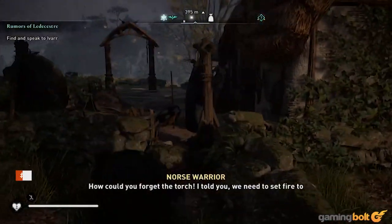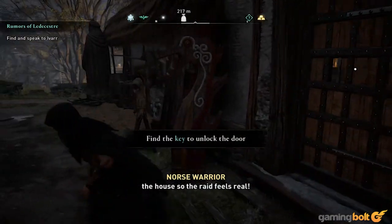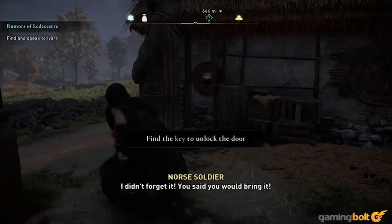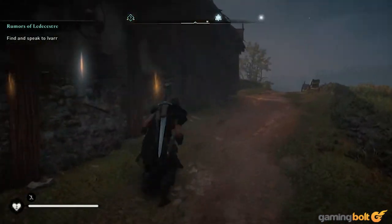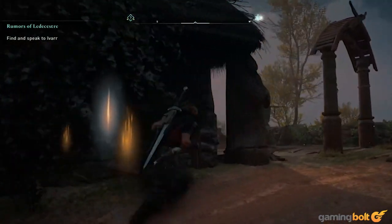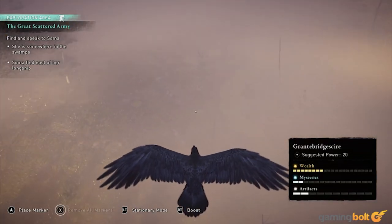Often, you'll come across chests and doors that will be locked, which means you'll have to go looking for keys that will open them. Usually, keys aren't too far away from their locks. Using Odin's Sight is a great way to pinpoint the locations of keys if they're in your immediate vicinity. If that doesn't work, you can always use your raven to survey the area around.